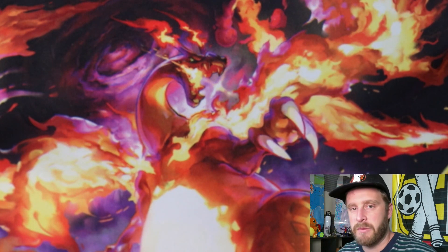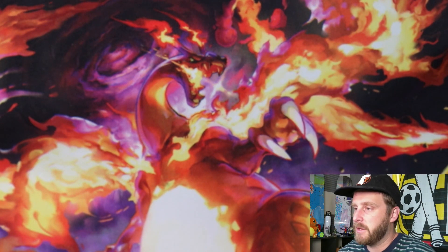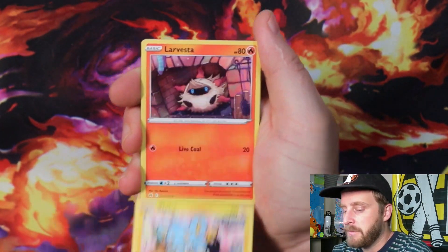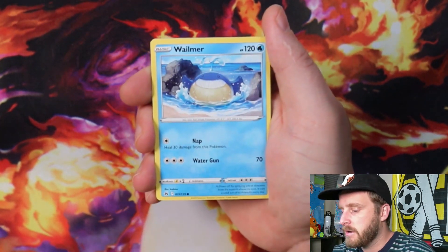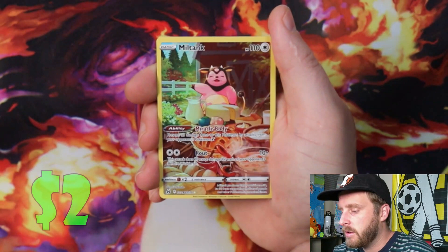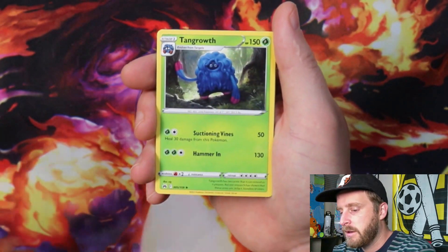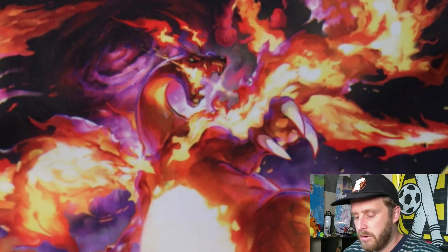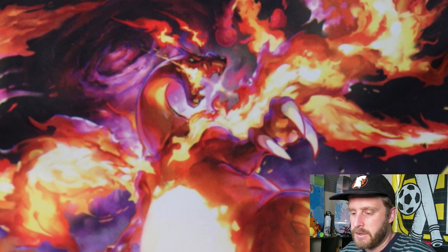We got a Charizard V — I'll take that! Finding Crown Zenith out in the wild has been pretty fun. It's been so long since I've opened this set and I love it. We got Shinx, Larvesta, Ponyta, Wailmer, Pokéball, and a Miltank from the Galarian Gallery — I'll take that. Tangrowth, code card. Doing alright in this second tin so far.